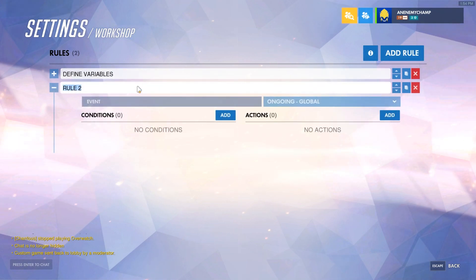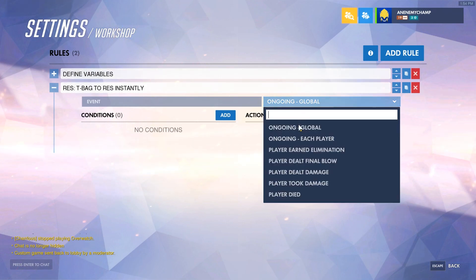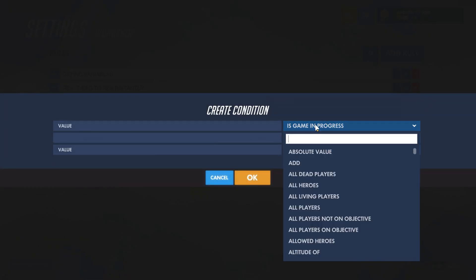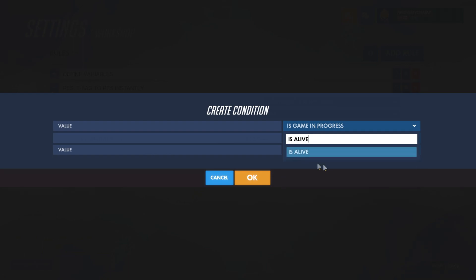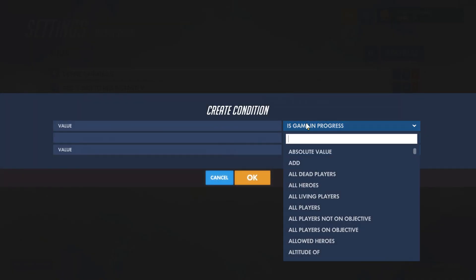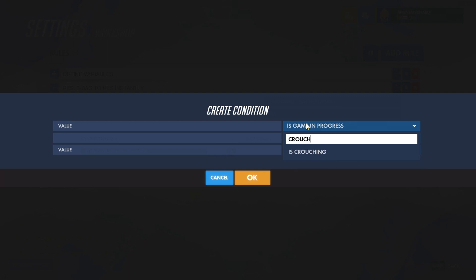Now we'll go ahead and have the next rule set. This will be teabag to res instantly. What we're going to do in this one is make it so that there's a check in place for when they crouch, if our person's alive. We're going to check how close we are to the person and if they're dead — is alive, event player, so that's going to be us. And then we're going to make sure that we're crouching.